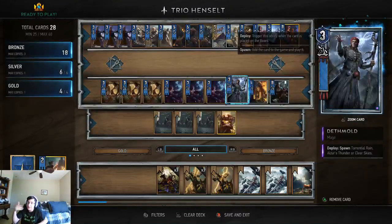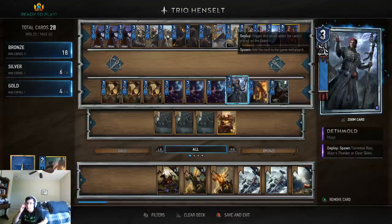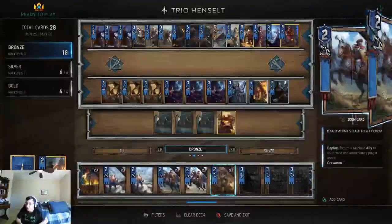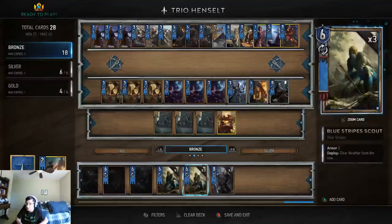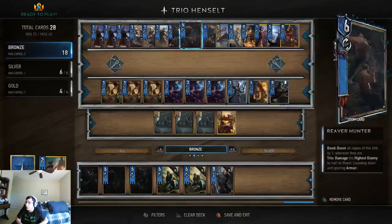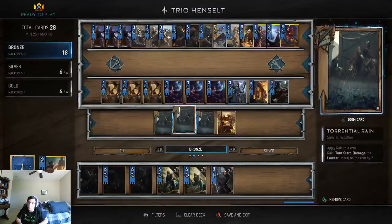You should expect some form of weather from opponents right now because weather is kind of all or nothing. You might want to tech in a few Blue Stripe Scouts — they're easy to get premium versions of and they're a good tempo play. If you play that against a clear weather on your row, you take a lot of damage from bronze weathers, and bronze weathers are much more frustrating for this deck than any gold weather.